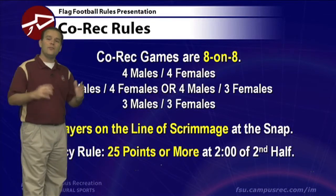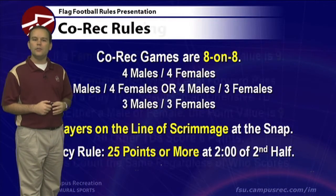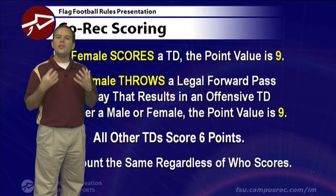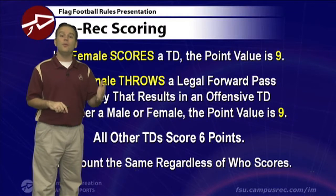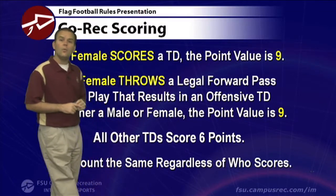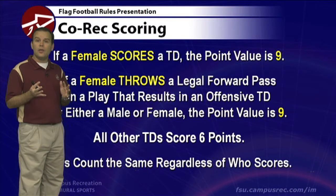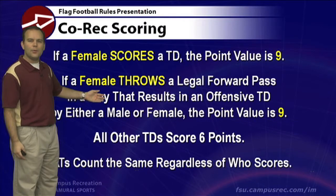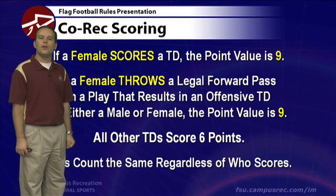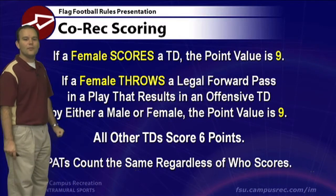The mercy rule in co-rec is 25 points or more at the two-minute mark of the second half — more than a regular men's and women's game — because there are more points involved when the ladies score. When females score a touchdown — running it across the goal line or receiving a pass in the end zone — that's nine points instead of six. Also, when a female throws a legal forward pass on a play that results in an offensive touchdown, the point value is also nine. All other touchdowns are worth six points.